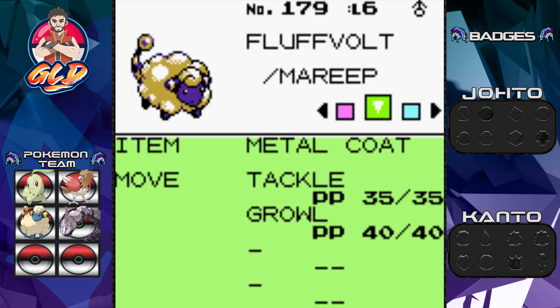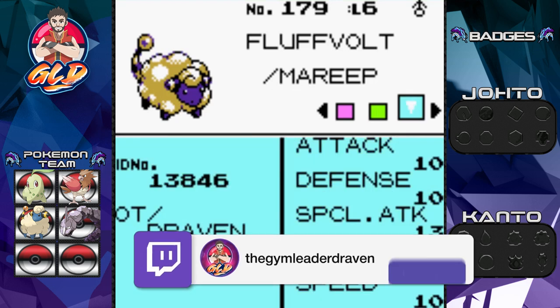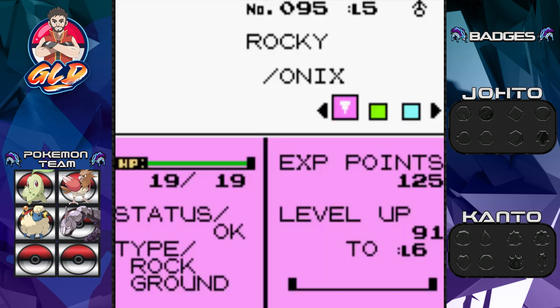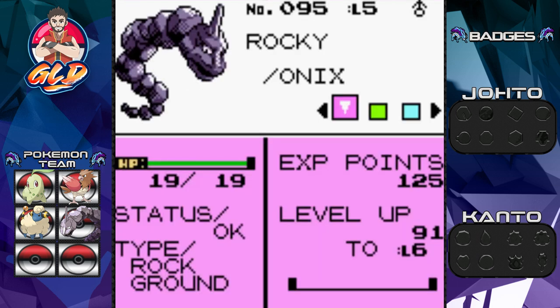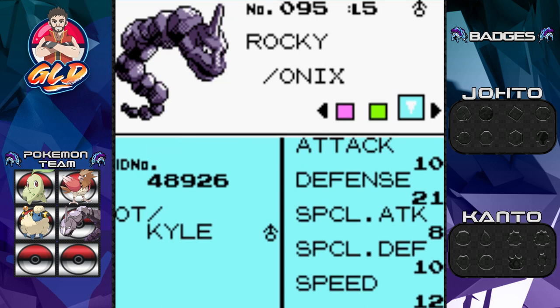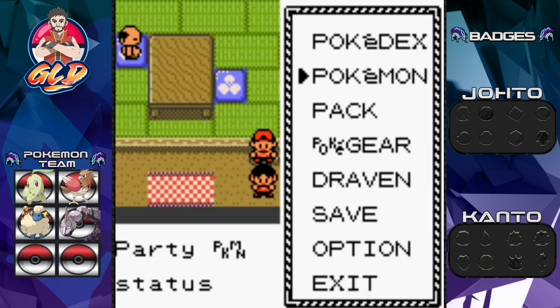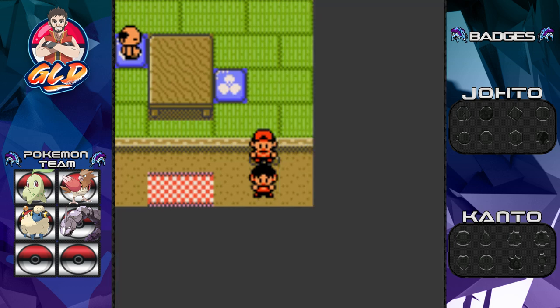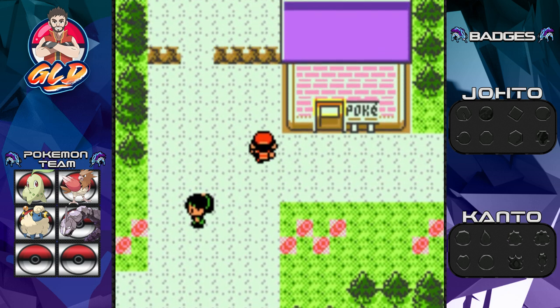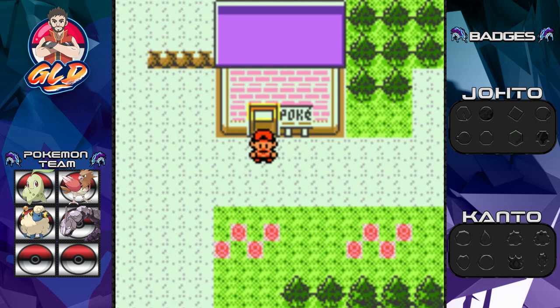We're not planning on evolving Onix right now — we still have a few things to sort out before I find the right moment to evolve it. I don't want to just do it all at once. Our Onix already has a nickname: Rocky. It's a Rock and Ground type with Tackle and Screech. Not much of a special attacker but its Defense is right up there. Eventually once we give it the Metal Coat and trade it back to Gold and bring it back, we'll have a Steelix. I know when I'll trade it — I just don't want to do it right now.